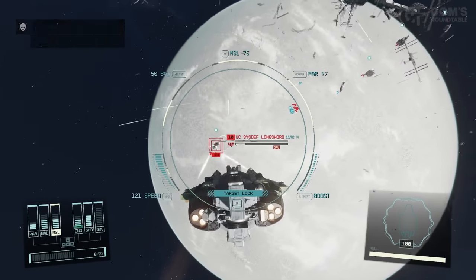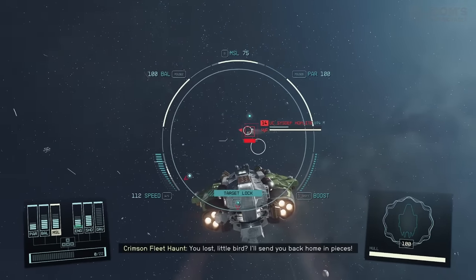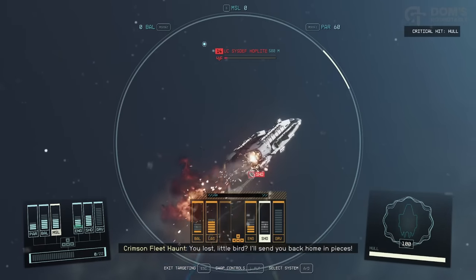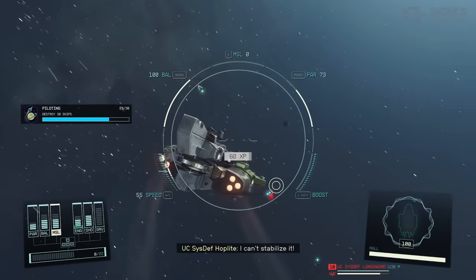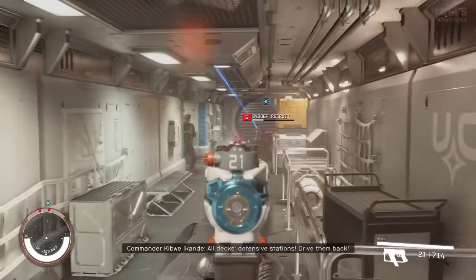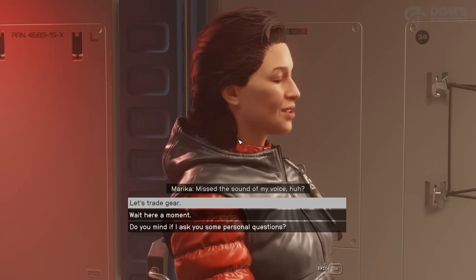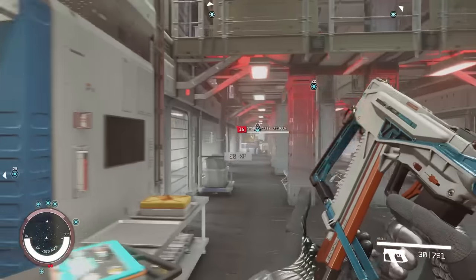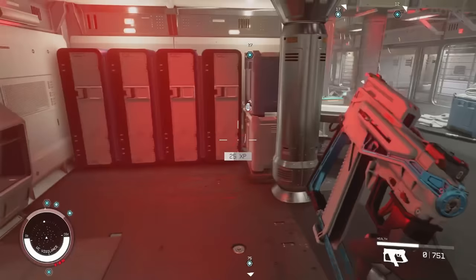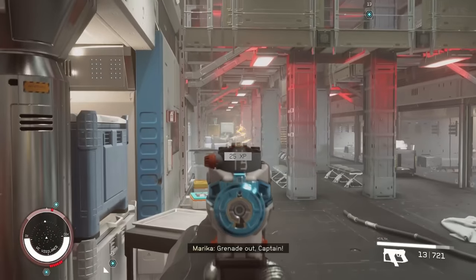As we're talking about the UC Sysdef questline, let's look at what happens if you side with the Crimson Fleet during the final mission. You'll need to defend all the batteries and clear up the UC Sysdef fleet before boarding the Vigilance. This is an extremely fun series of fights where you get to interact with every single person you've rescued or worked with during your time with the Crimson Fleet. It's far more satisfying and rewarding than siding with UC — this is the route they wanted you to choose.